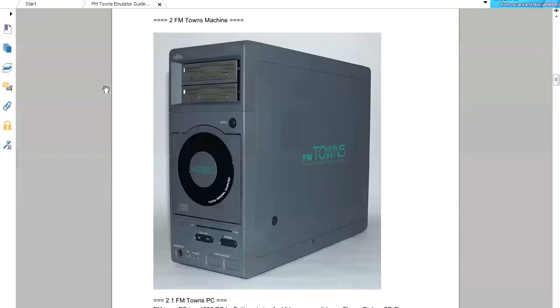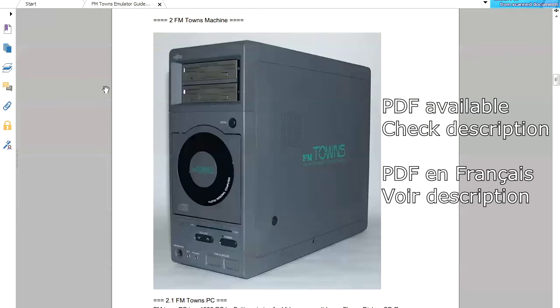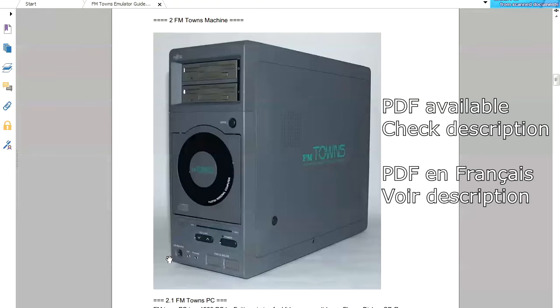First I'm gonna introduce you to the machines. The main machine is this one, the FM Towns machine. FM stands for Fujitsu Micro. As you can see, you have two floppy disk drives, a CD drive, and it should also have a hard drive — I'm not sure it's mandatory. And you can see here, you can plug in a pad and a mouse.